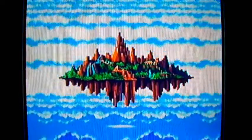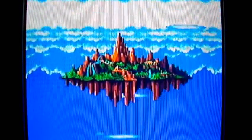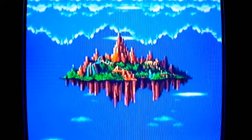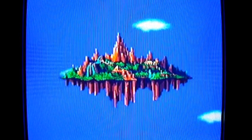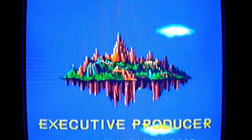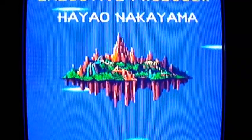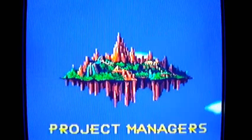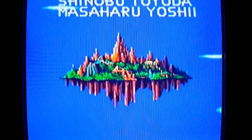I just returned the Master Emerald to the island, I think. I appear to be falling out of the sky, at least I think. I guess I'll see - I don't really remember this. Or am I going up? Did I go up or did I go down? Ha ha ha, I don't know. I thought I was falling down. I guess that's the end of the game with Knuckles?